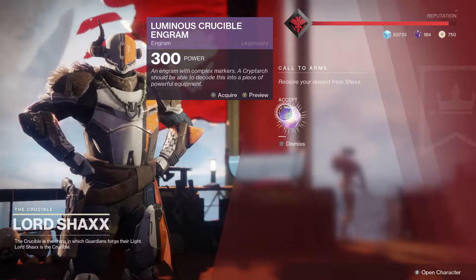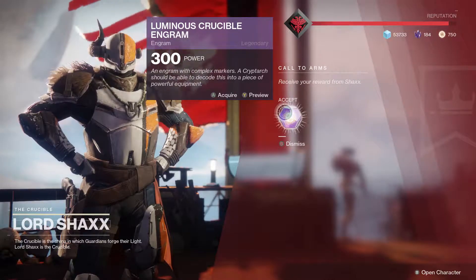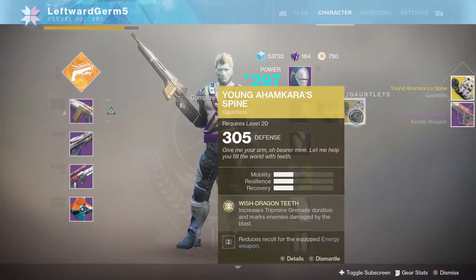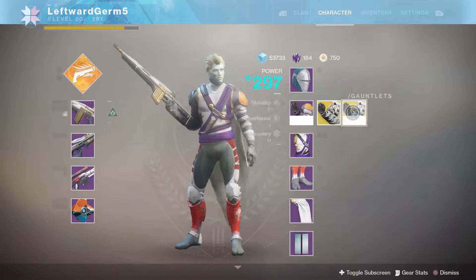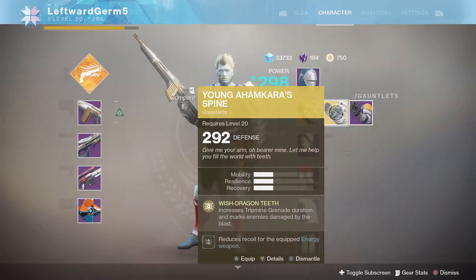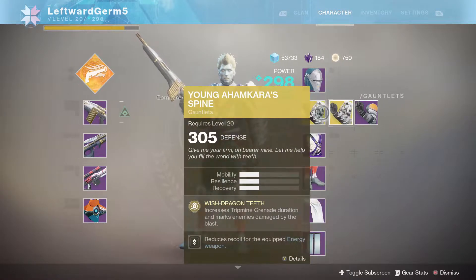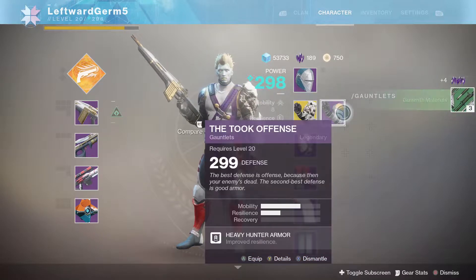Fingers crossed, can we get an exotic? Three two one, let's go! I think I already have those - oh but it's 305, I will take it! That is what I'm talking about! Now we have two of these - I really don't need two, I don't plan on having two hunters. Is there a difference? No there's no difference - we're gonna dismantle the Young Ahamkara's Spine.